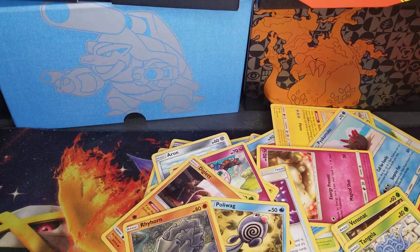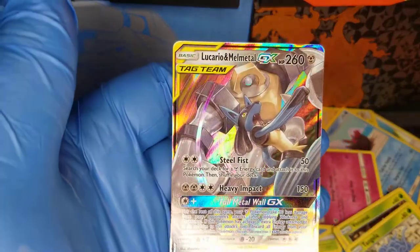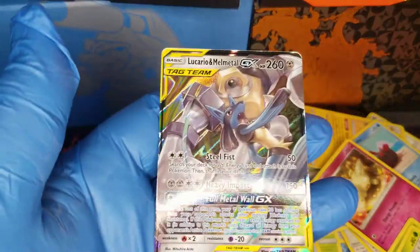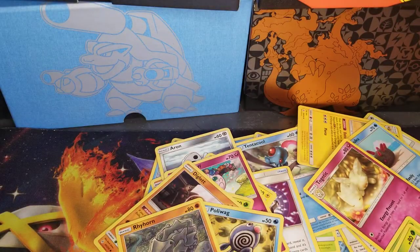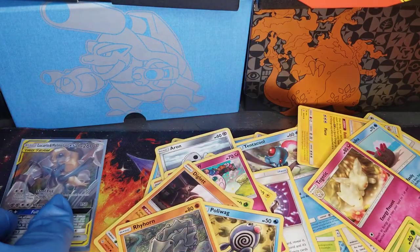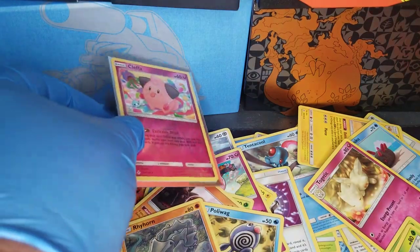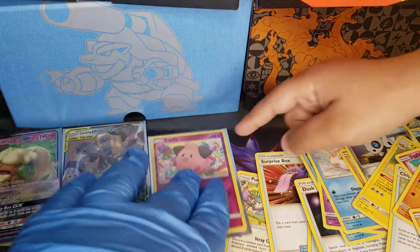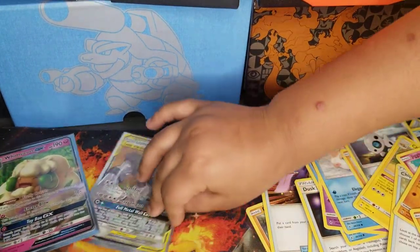It's a Tag Team — oh yeah, it's our first Tag Team! Lucario and Melmetal! If you did not know, I watched someone who opened some GX Japanese cards and they pulled that. That was pretty cool — with the Japanese form, it was the same card. We're showing all our GXs and tag teams right here. You're going to have to move them a little closer because they're out of frame.